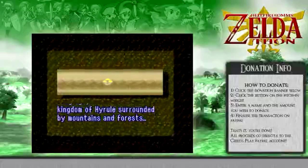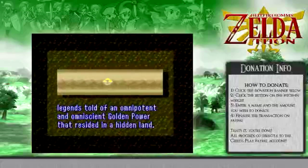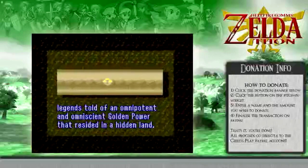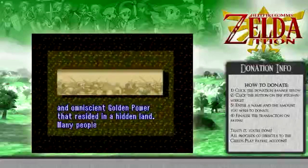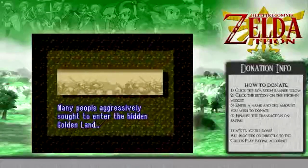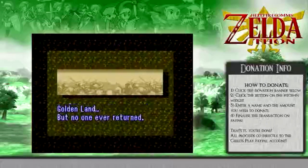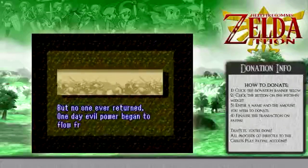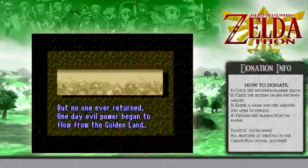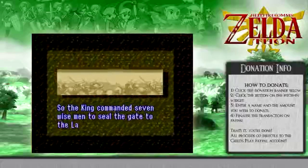We're going to get a bit daring and have bumped the donation goal up to $7,000, which I doubt we'll be able to beat within the next few games, or maybe even by the end of the marathon. But hey, it's always nice to have a goal. If you want to donate, please click the donation banner below the stream window, then click the button on the pitching widget, enter the amount you wish to donate, and finalize the transaction on PayPal. It all goes towards Child's Play — 100% of your donation will go directly to their PayPal account, and your money will be used to purchase games and toys for ill children unable to leave hospital for one reason or another.